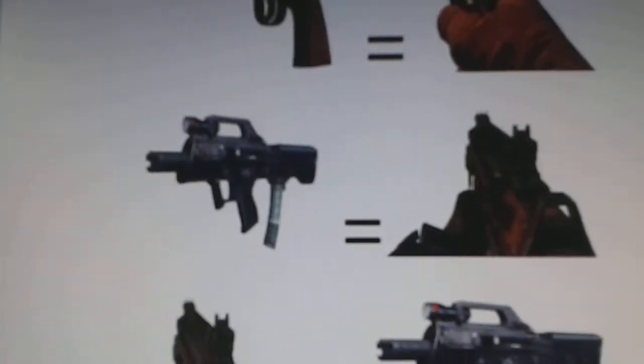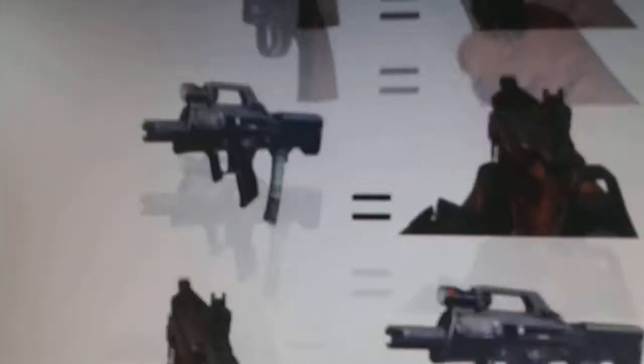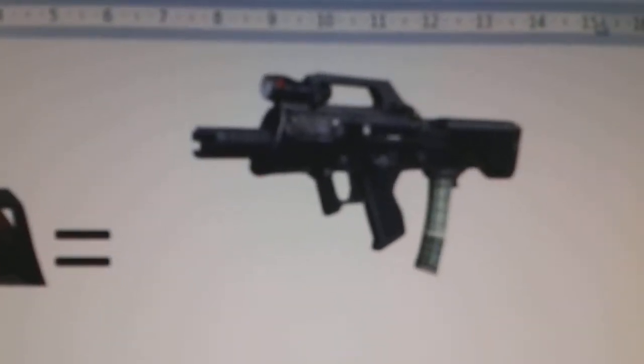Next is the Chicom. The Chicom turned into the PDW when it was pulled out in Buried, and it went anti-clockwise as well when you pull it out in Transit. The PDW can only be found in Die Rise, Mob of the Dead, Buried, and Origins. The Chicom can only be found in Nuketown Zombies.